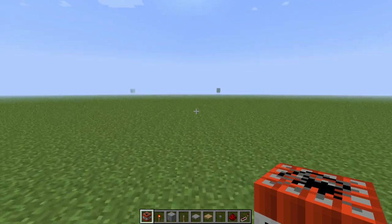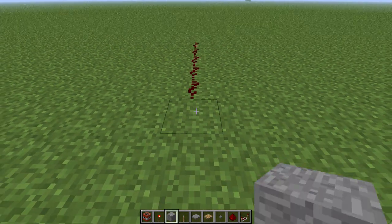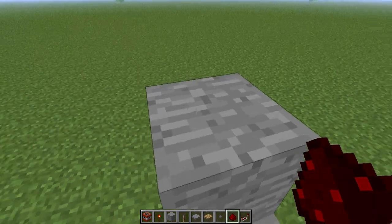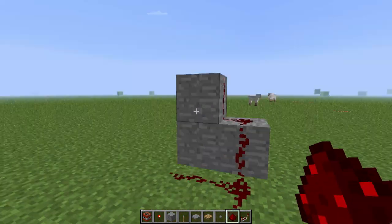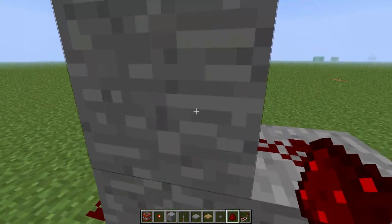Pretty much, Redstone is like the wiring of Minecraft. You can place it on anything, and it can also go up surfaces, like so. You cannot put it on sides of blocks, but if you put it on a side, it'll go actually on the flat. There are some mods for vertical Redstone, but that's different.